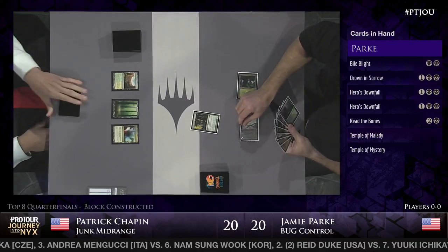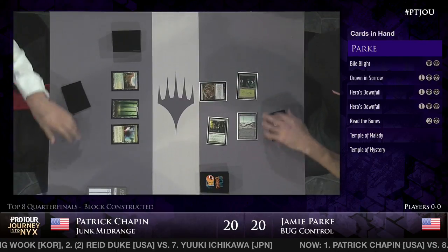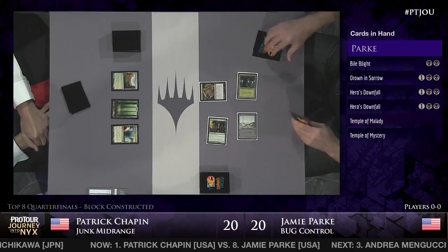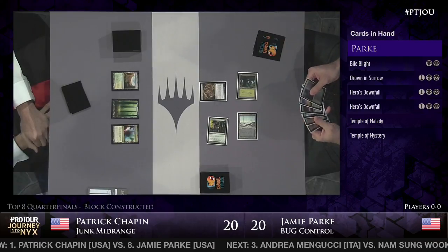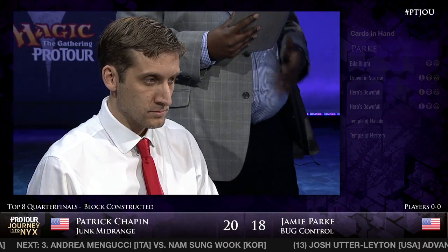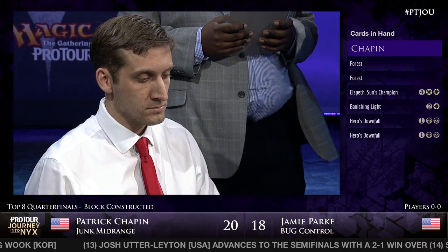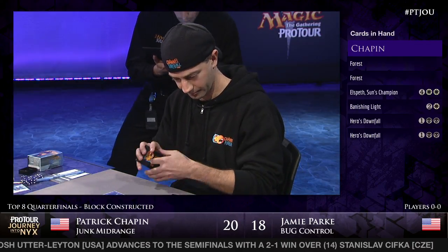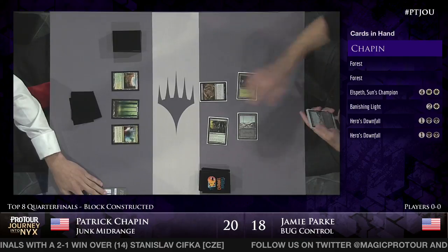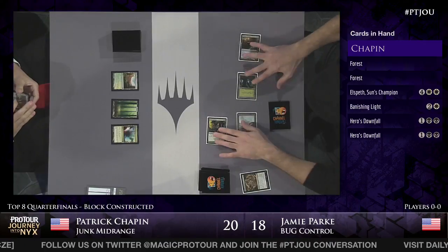Patrick has a bunch of answers as well: Downfall, Banishing Light, Elspeth - basically just waiting around to cast Elspeth. Here is Read the Bones, one of the only ways Jamie Park has to draw cards in the traditional sense. He has a lot of ways to get card advantage mainly through Courser of Kruphix, but this is one of the few ways he has just to reload. He's going to scry two, then draw two cards, losing two life. Patrick Chapin does not have a turn-two Fleecemane Lion, so the coast is clear for Read the Bones to resolve.